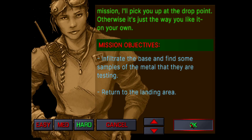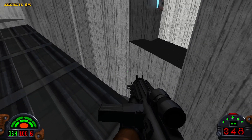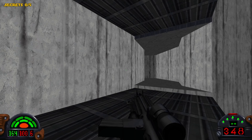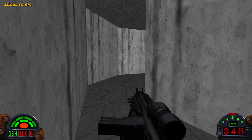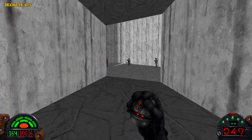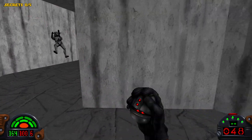Pretty standard Dark Forces mission, like the first one where you have to get Death Star plans and get to the landing area. Since this is an Imperial base, we're going to have the same enemies as in some of the previous levels, like Stormtroopers and Navy Troopers. Before we go any further, I'm going to pull out a Thermal Detonator because we're going to have a group of enemies right here. I'm going to let them all gather into a group and then throw one Thermal Detonator.